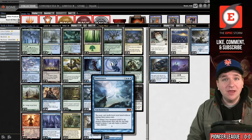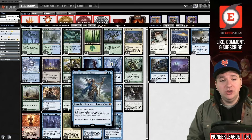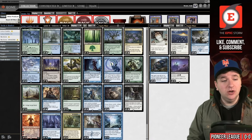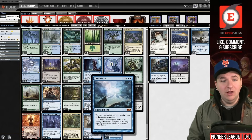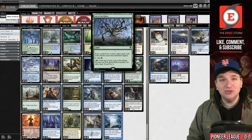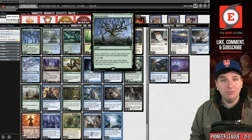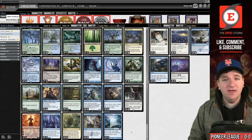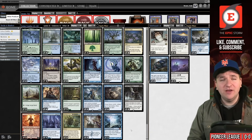Why is this relevant? The key card in our deck is Omniscience — it's an enchantment. We often use Lier, Disciple of the Drowned to win the game, especially with Chandra, because you need Lier for Chandra. Chandra is a planeswalker, which is obviously a problem, and our other win condition, Lair of the Hydra, is a creature. So Get Lost hits all three things — that's problematic for this deck.